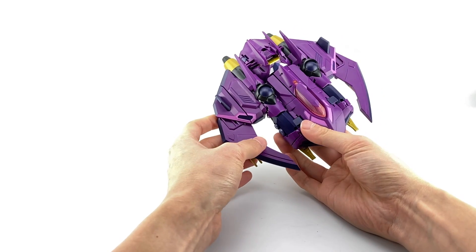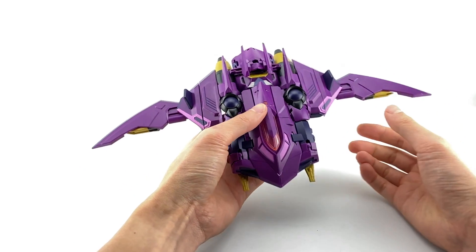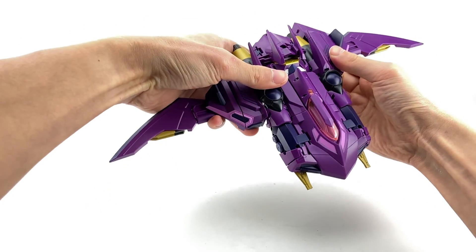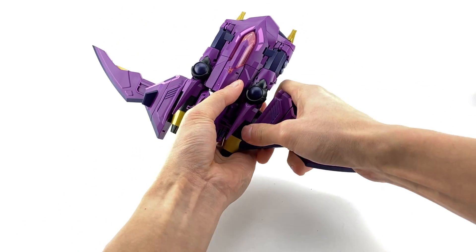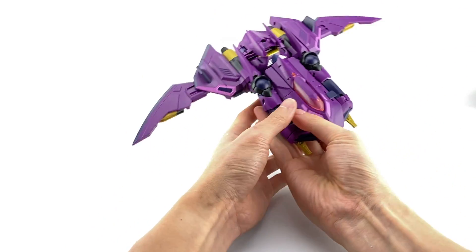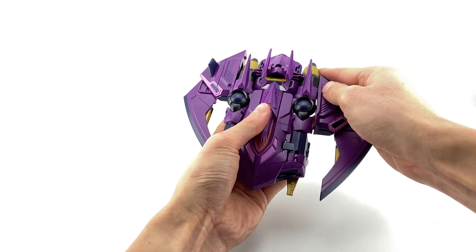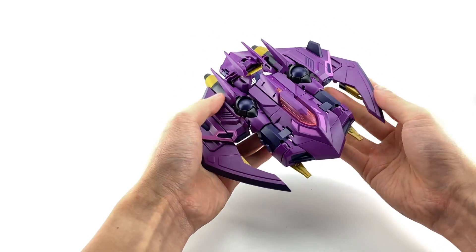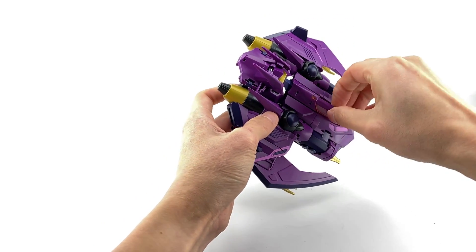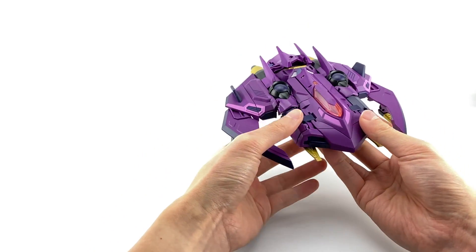It looks really nice — a kind of C-shaped or W-shaped look. In the product images they show a lot of alternate configurations: you can spread the wings out for more of a jet look, or use the transformation joint to scoot the wings back on the double hinge toward the thrusters for a different look. My preference is the standard configuration with the blades facing forward. The cockpit opens slightly but can't really fit anything — it's just for design.